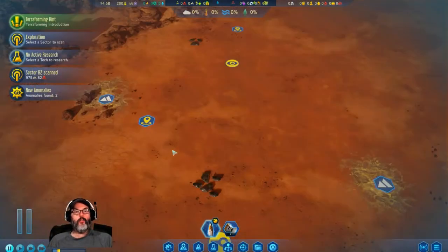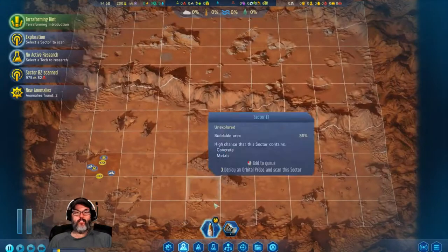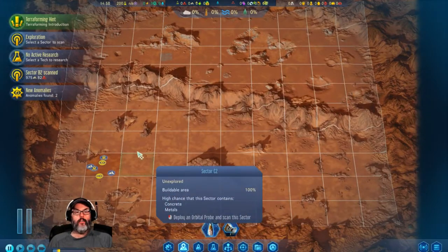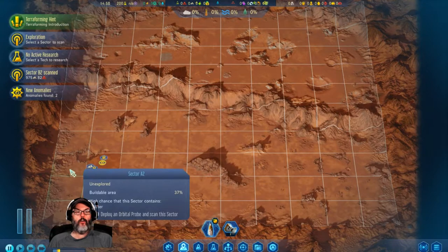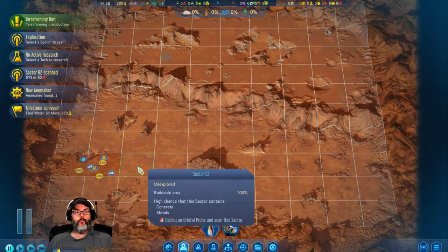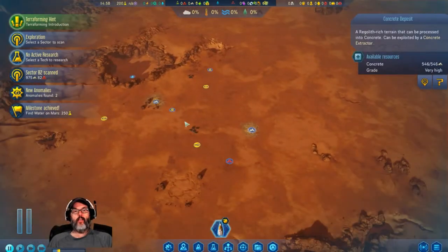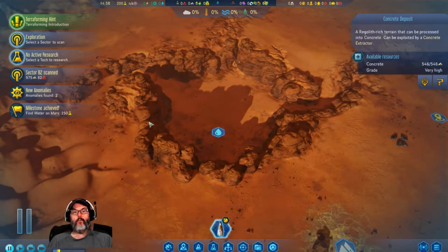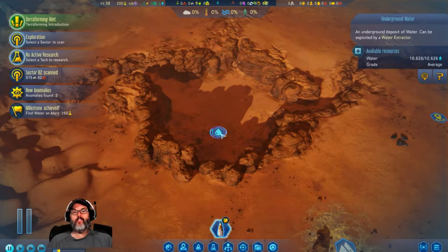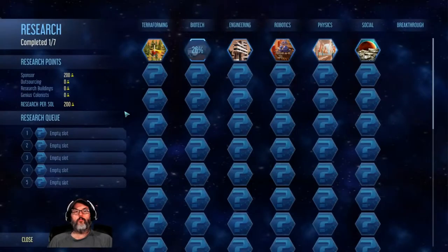Looking at our starting zone, we've got two research spots, a vista concrete, two vistas, and two concretes. Let's scan out — let's grab our probe, and when you mouse over it gives you a high chance the area contains something. There's water — that's good. Concrete, metals. We have some metals there. That gives us two vistas we can build on and access to some water. I would like to raise this to be able to access that water, because that's going to be difficult to figure out.